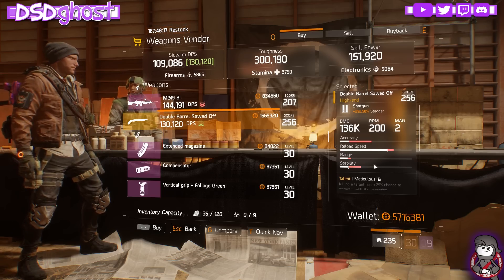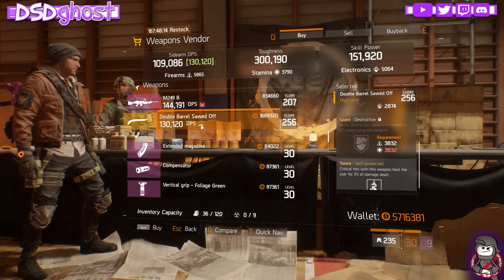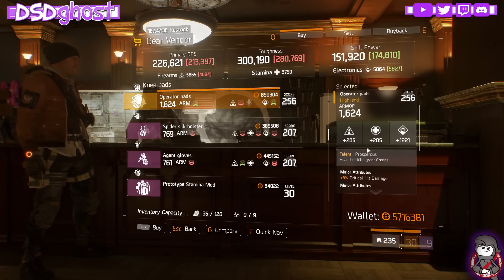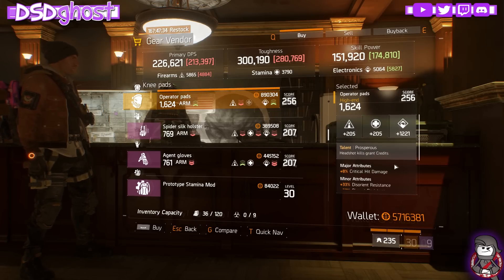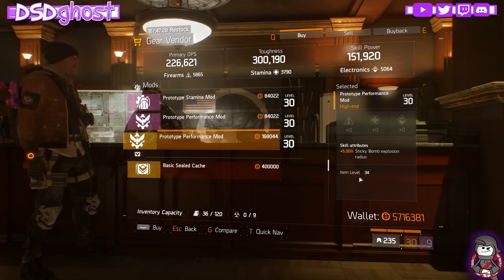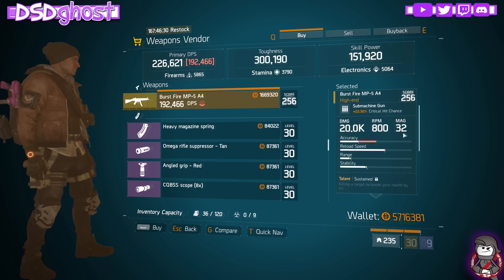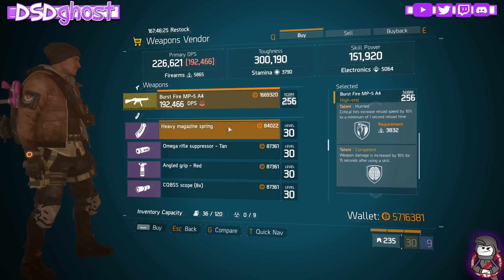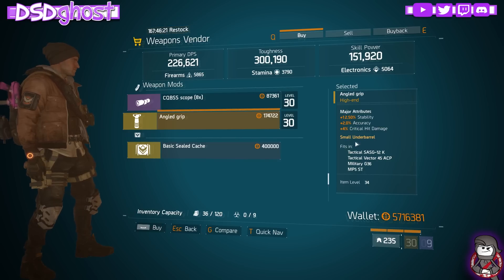Wolves Den Weapon Vendor - we have a Meticulous, Destructive, and Self-Preserved Double Barrel. And a Scope with Crit Damage, Accuracy, and Crit Chance. Autumn's Hope Gear Vendor - we have Prosperous Knee Pads, they're okay. And we have a Performance Mod with Sticky Bomb Explosion Radius. Here we are in the Quit the Crypt Weapon Vendor - Sustained, Hurried, and Incompetent. And a Grip with Stability, Accuracy, and Crit Damage.